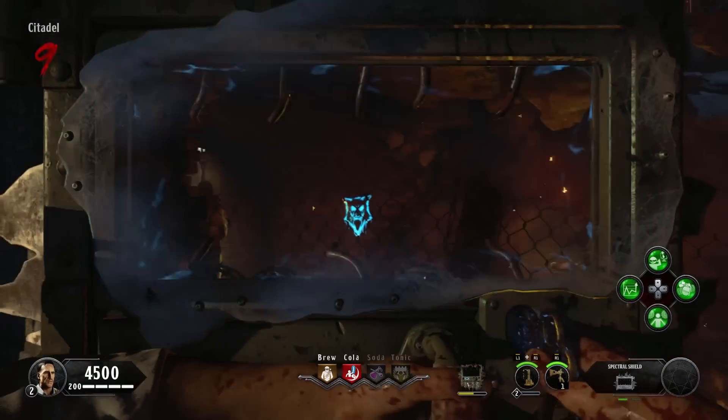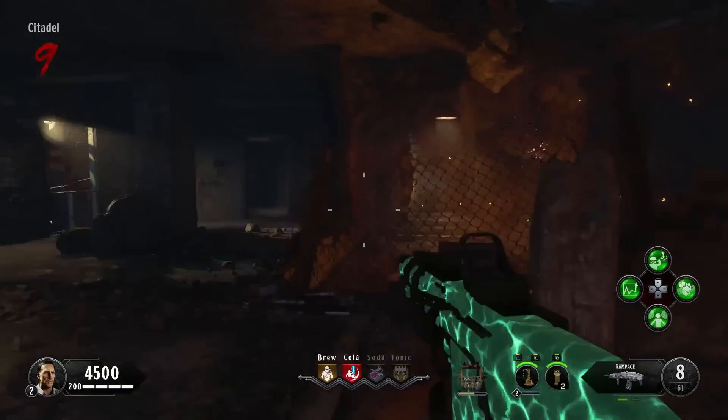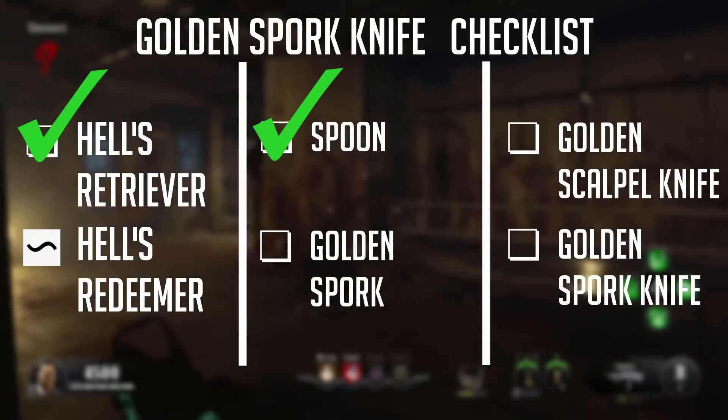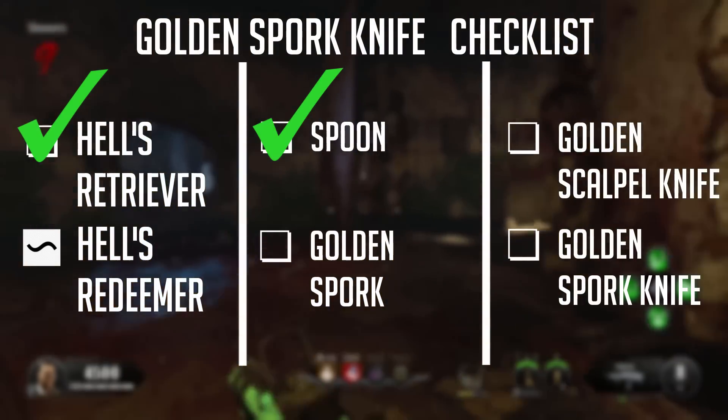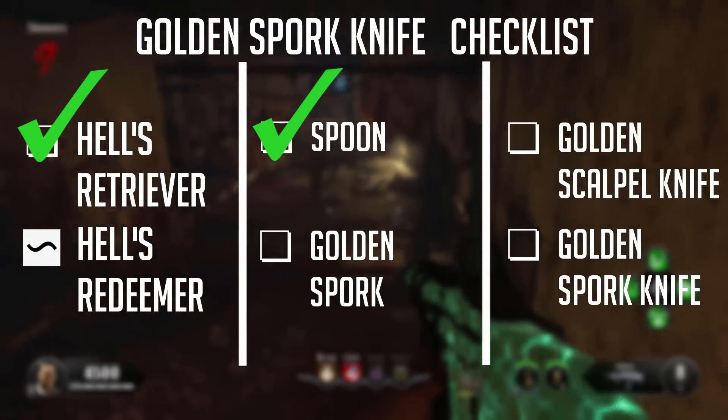The next step would be to throw your tomahawk at the symbol. However, I advise you to begin working on getting the spoon upgrade first, because you will need your health retriever for that, and if you throw it at the dog symbol, you will lose it.